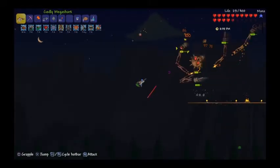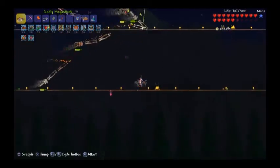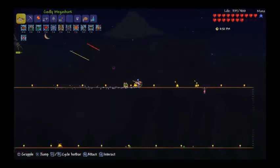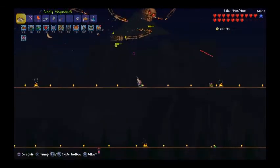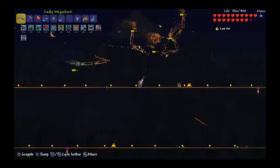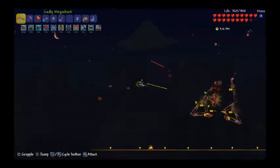Moving to target the head once it's at half health. Finally hitting the head. Should probably set up the Heart Statue at some point but couldn't be bothered right now — it's a work in progress. The fight is going well. The laser is probably the hardest part to dodge, so focusing on taking that out.